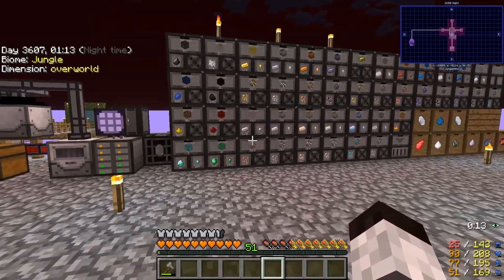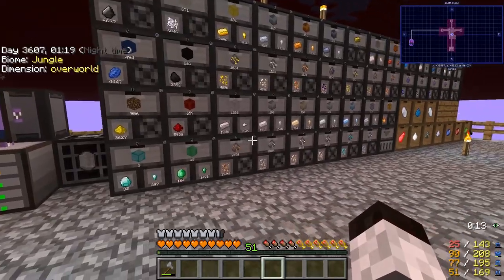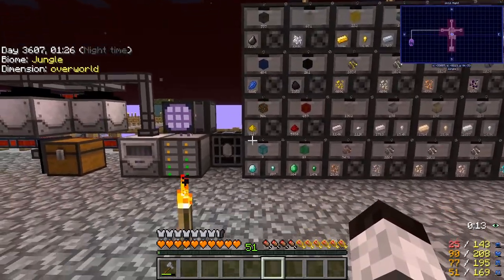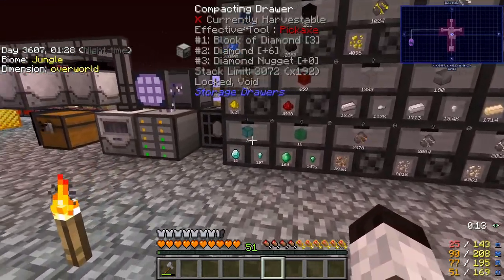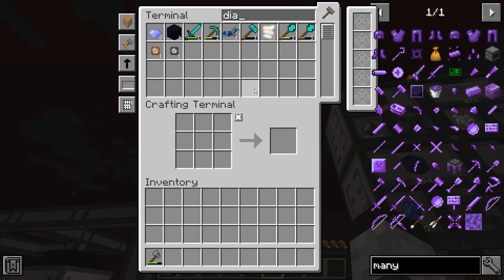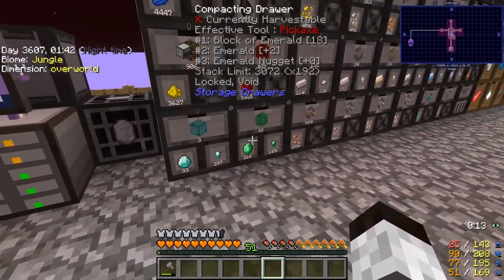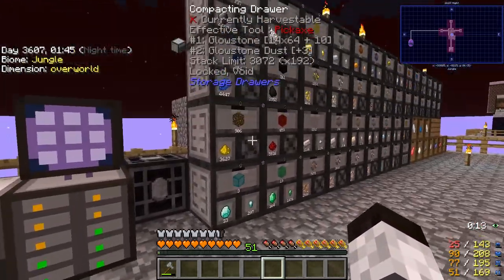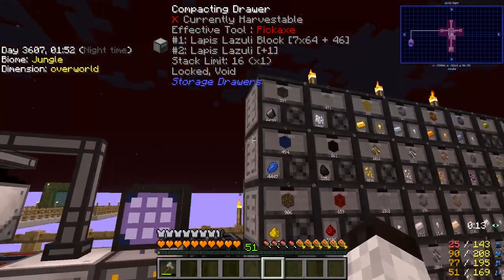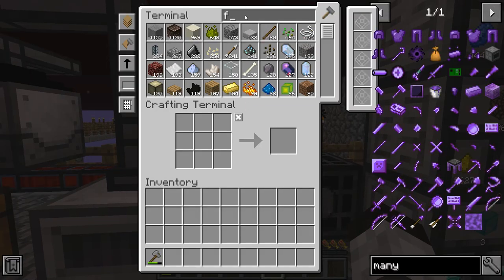Today I want to do something with the storage system I didn't get to do before. I want to make this storage array of compacting drawers hooked up into here. I want to get items - like diamonds for instance - out of the main storage system and into these drawers. So I'm going to make sure we move stuff like flint, lapis, and glowstone out of here.